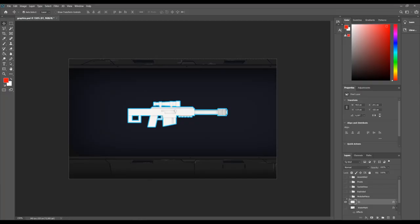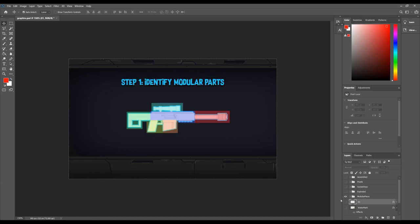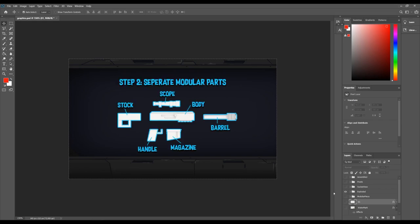First thing we need to do is identify parts that can be swapped, like barrel for example. So we want to have modular parts. Here I have colorized parts of the gun I think are modular, and this way we have six different parts. If we change these with our script, with our algorithm, then we can generate unique looking guns. So if we take these modular parts and give all of them a name, then you have: a barrel, a magazine, a handle, a stock, a scope, and a body.